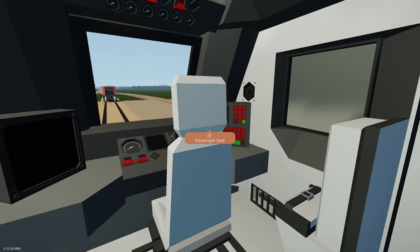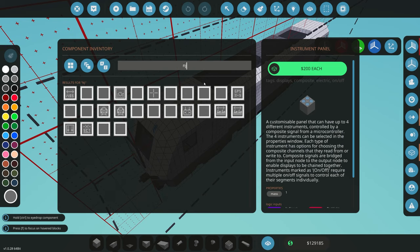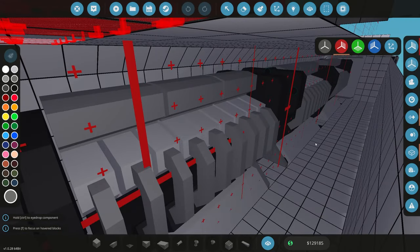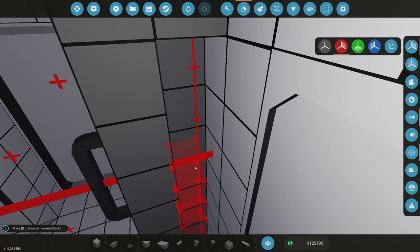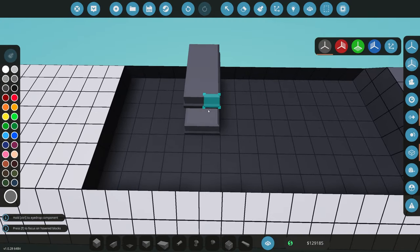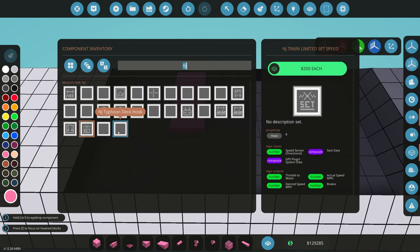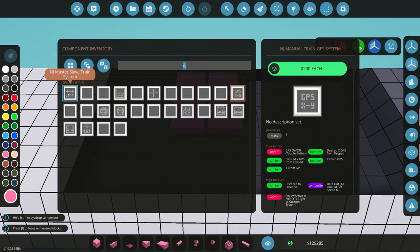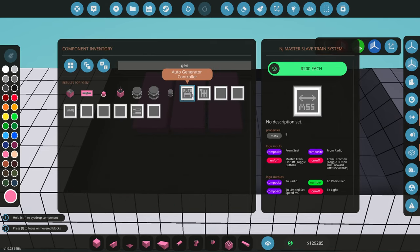The first thing I want to do is get the microcontrollers we need. Bringing us back into the workbench, I've got the train limited speed controller - that will drive the train at a certain speed we want. I haven't decided where to put all this logic yet, but I'm going to put it on the roof for now so you guys can see what I'm doing. We're also going to get the manual GPS train controller, and the master-slave system.